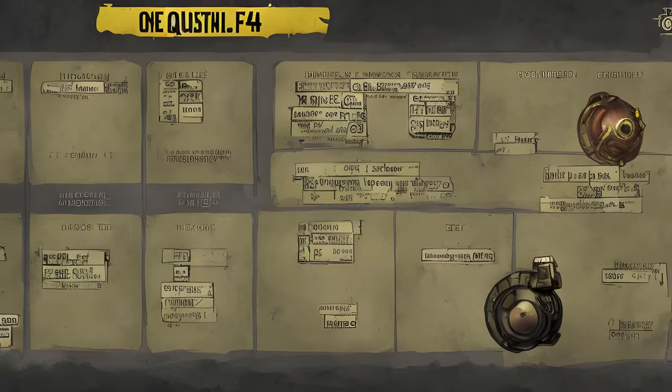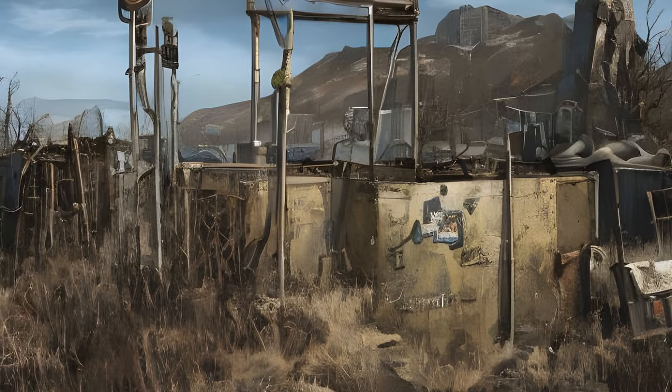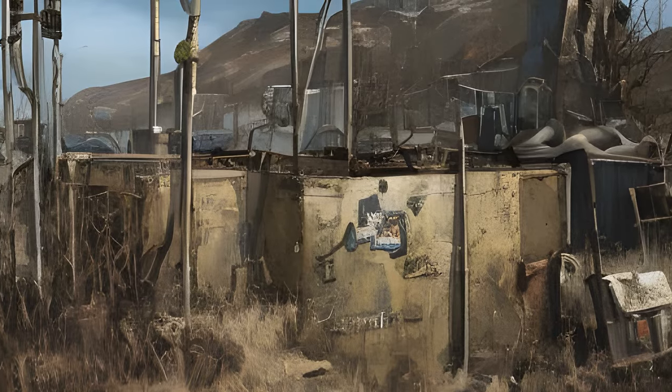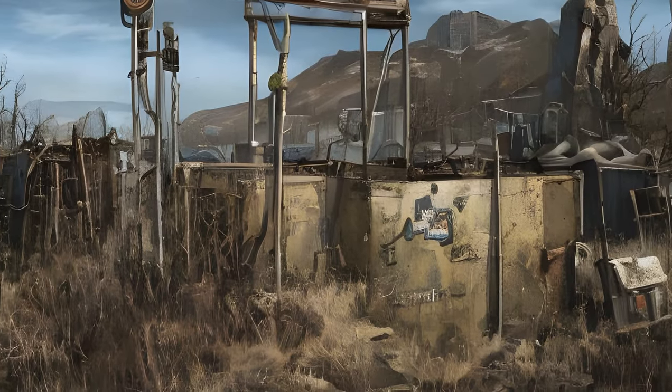Icon, Name, Locations, Given By, Reward, Form ID, Editor ID. Out of Time — locations: Vault 111, Sanctuary Hills, Concord. Reward: 200+ XP, Pip-Boy 3000 Mark 1. Companion: 0001CC2.